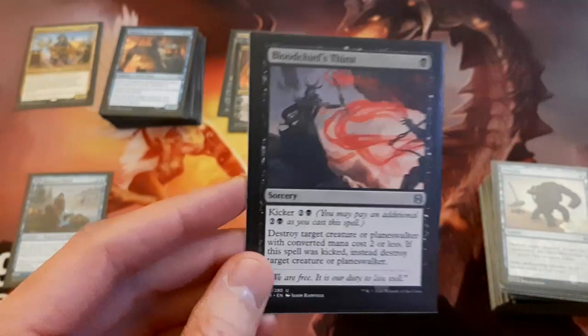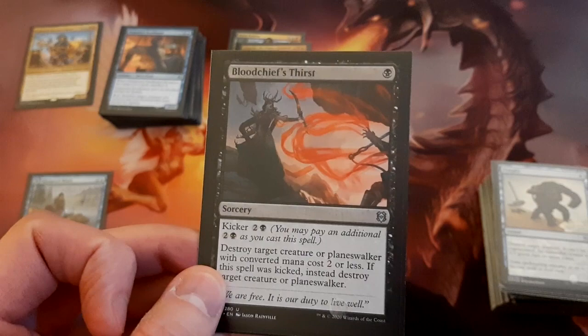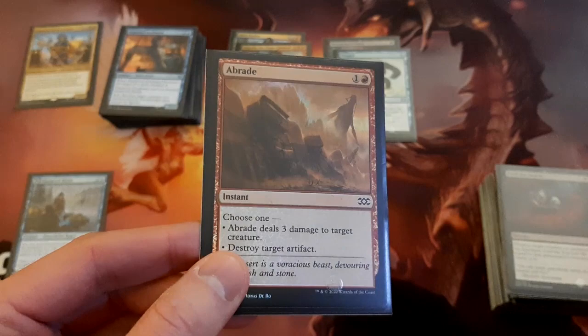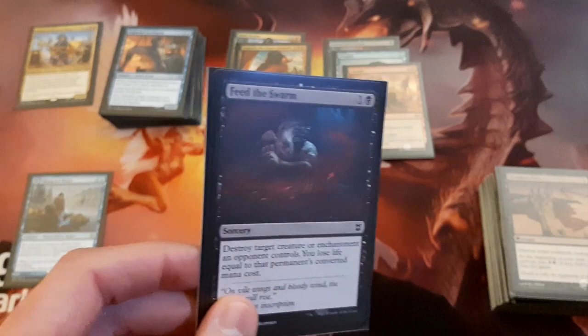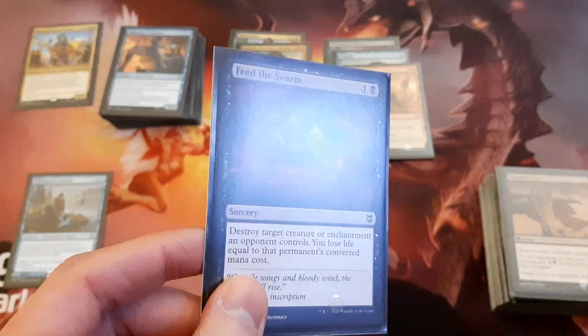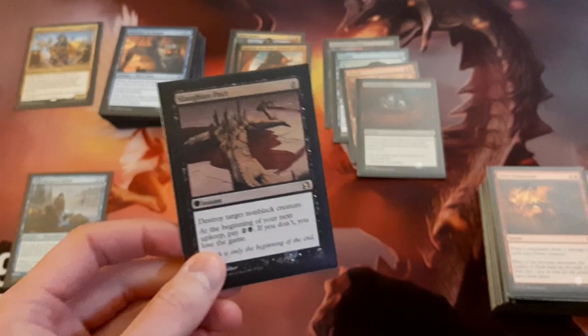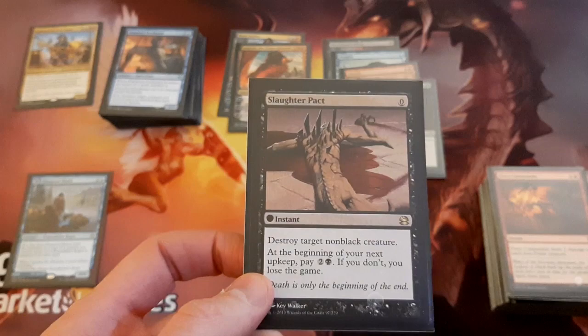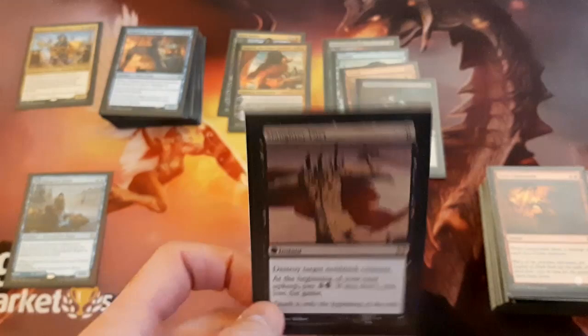Got some removal. There's Bloodchief's Thirst — pretty good removal, you can use it for just 1 mana or 4 mana to destroy any creature or planeswalker. Pongify — nice 1-mana instant speed removal. Abrade — can destroy an artifact or do 3 damage to a creature. Feed the Swarm — a pretty sweet new card in black that finally gives it the ability to interact with enchantments, and I see this being quite useful in this deck. There's also Slaughter Pact — a card that doesn't go in every deck, but being able to pay 0 to destroy a creature could make the difference of potentially triggering Admiral Beckett Brass or not.